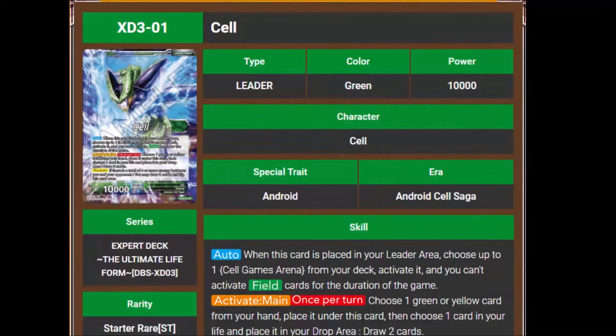First up, we have our new Cell leader centered around the Cell Games. His auto says when this card is placed in your leader area, choose up to 1 Cell Games Arena from your deck, activate it, and you can't activate field cards for the duration of the game. So you're only going to need one of those field cards that comes into play at the start of the match, and you're not going to be able to play another one.